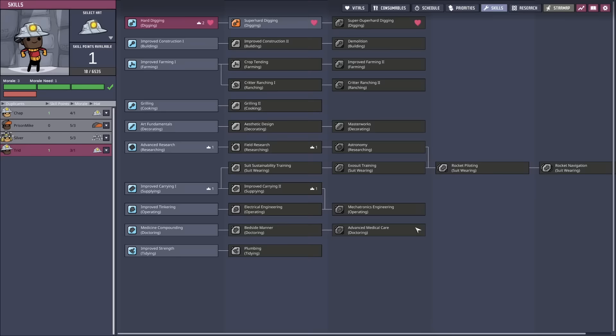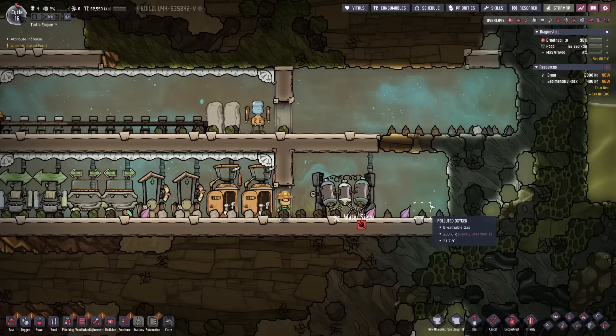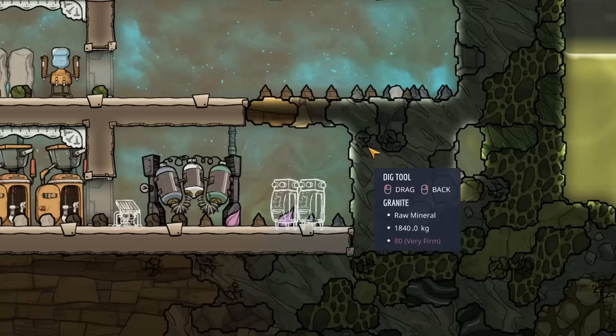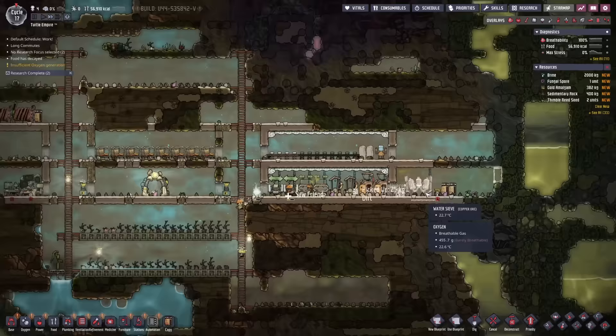Nothing good in the blueprint except for the brine. We have some more skills — super hard digging for everyone. We have a laboratory, barracks, and latrine. I also want sound amplifiers and a smart battery, which will be very useful. Let's get some deodorizers here to store polluted dirt and everything. Let's get a bunch of deodorizers. So this is the base now — quite good.